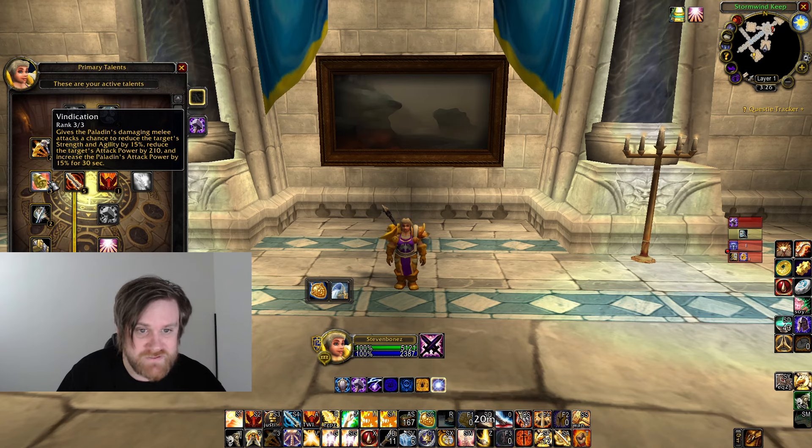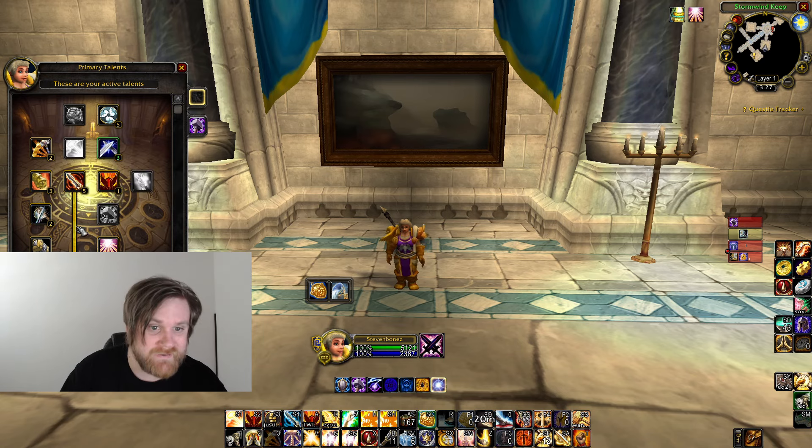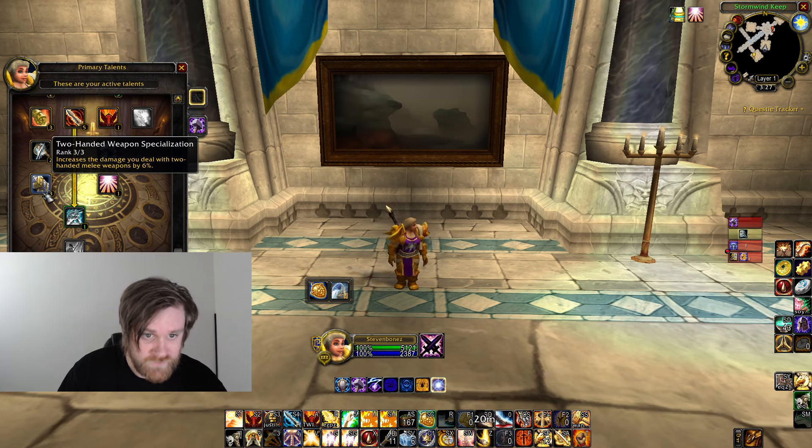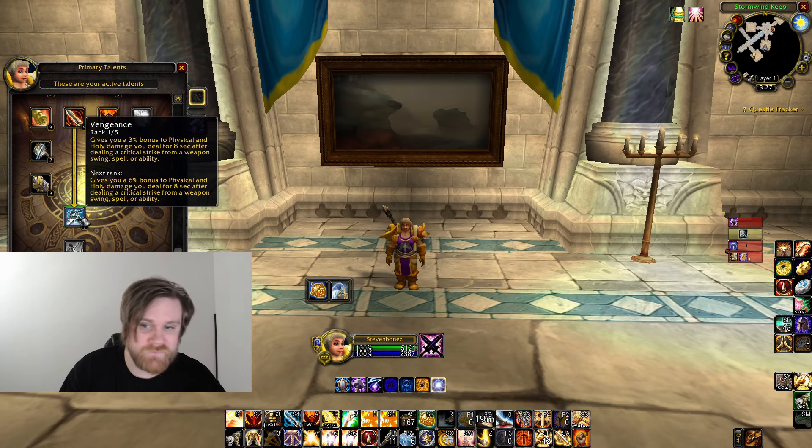Always take Eye for an Eye — it's really good against casters, you have to take it. Three Two-Handed Spec gives us six percent more weapon damage, which is nice. Then we take one Sanctity Aura and one Vengeance because that's all the talents we have room for.